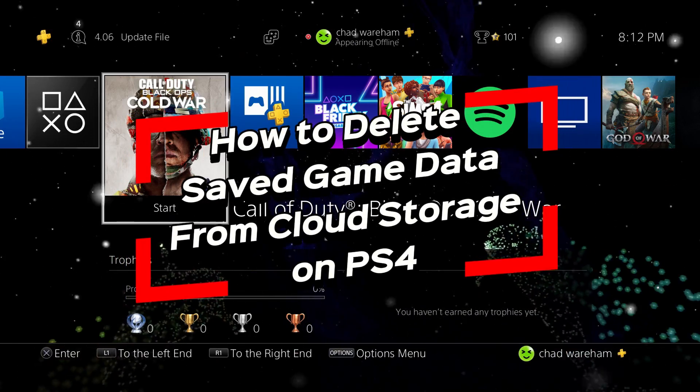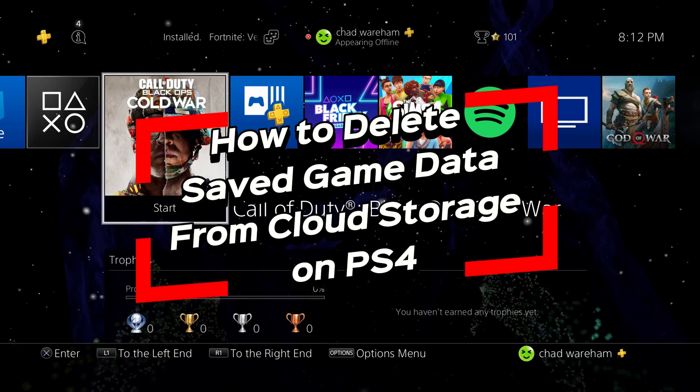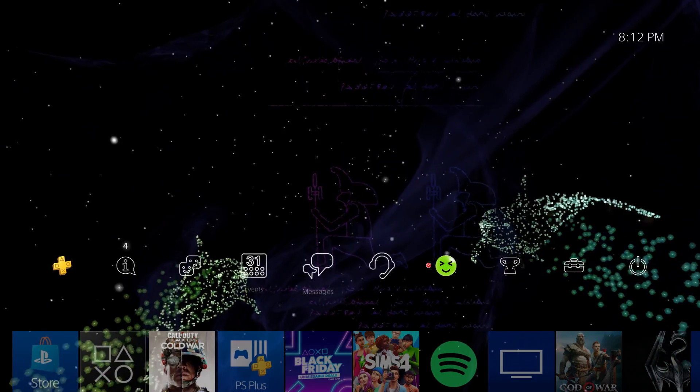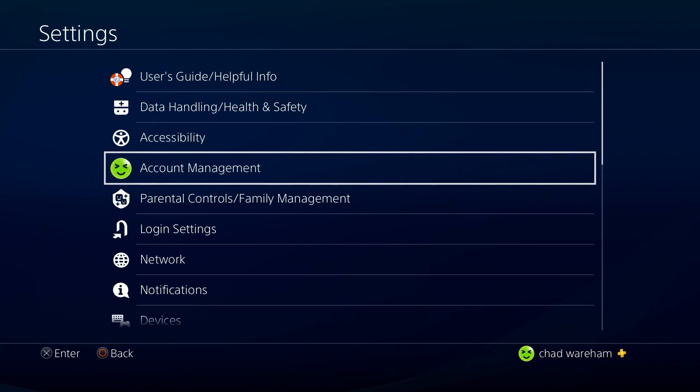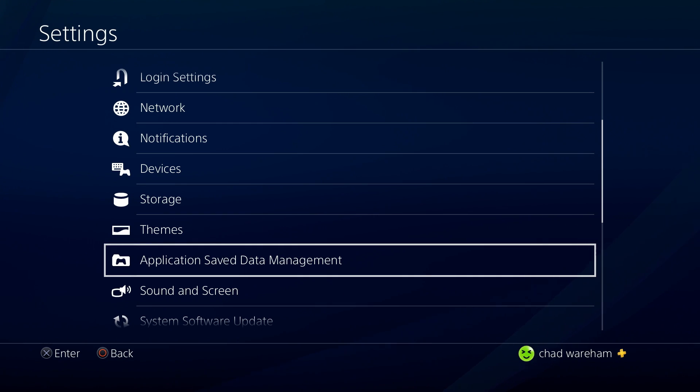In this video I'm going to show you how to delete saved game data from cloud storage on PS4. The first thing you want to do is scroll up, and from here we're going to scroll over to Settings. Once you're in Settings, we're going to scroll down and go to Application Save Data Management.